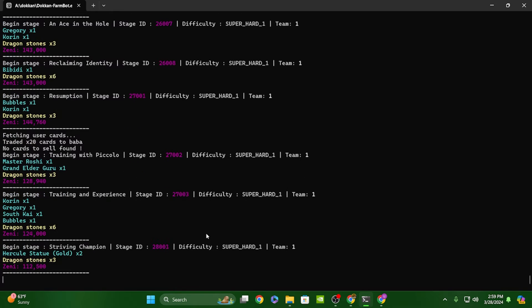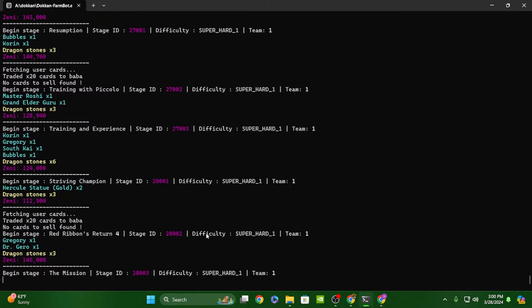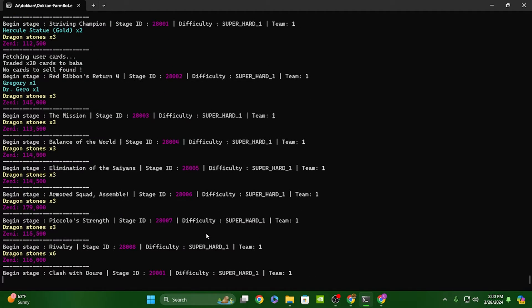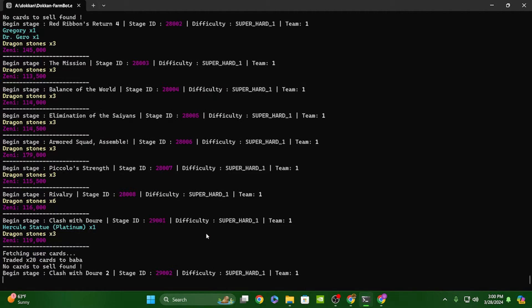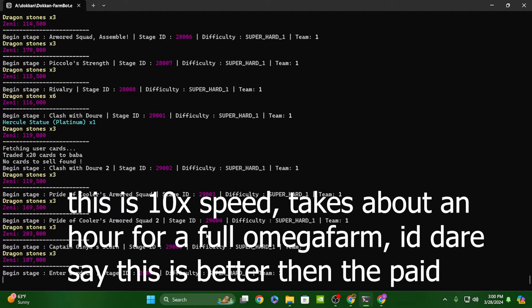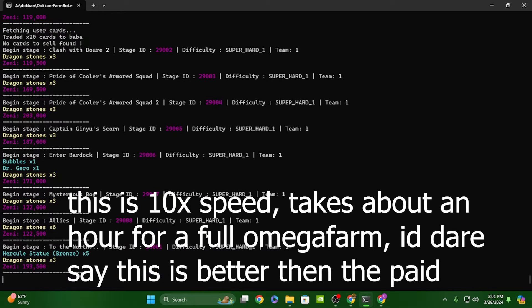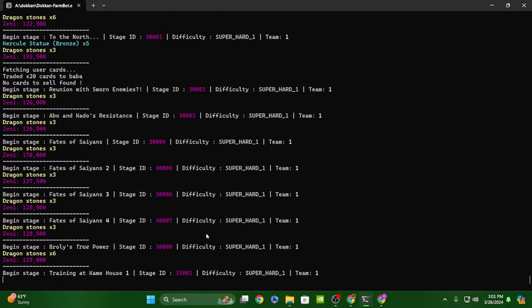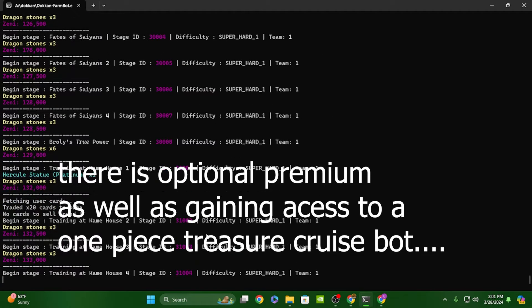It's super easy to install. All you have to do is download the zip. Once you download the zip, extract it and paste that folder anywhere. Going into that folder, you will find DokkanFarmBot.exe. You can create a desktop shortcut if you choose, or just open the folder every time.